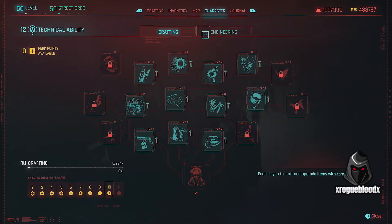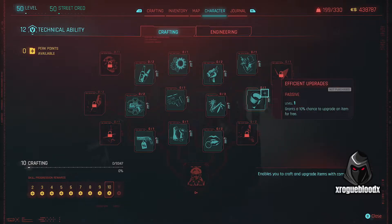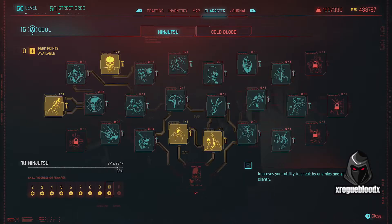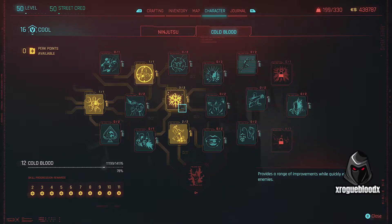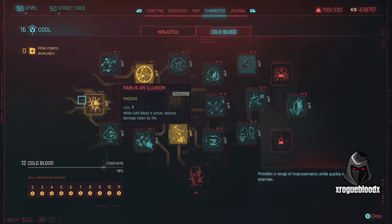Going into Tech, I don't think I put any points here, so it doesn't matter — but if we did go with 18 Tech we'd definitely be picking up the Edgerunner Artisan. In Cool we've gone with some in the Ninjutsu tree: From the Shadows, Ace to Retreat, Hidden Dragon, and Assassin. In Cold Blood we want: Cold Blood passive, Blood Brawl, Coagulant, and Pain is an Illusion.